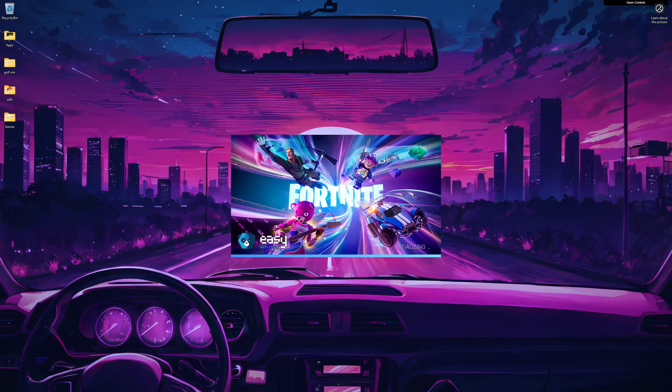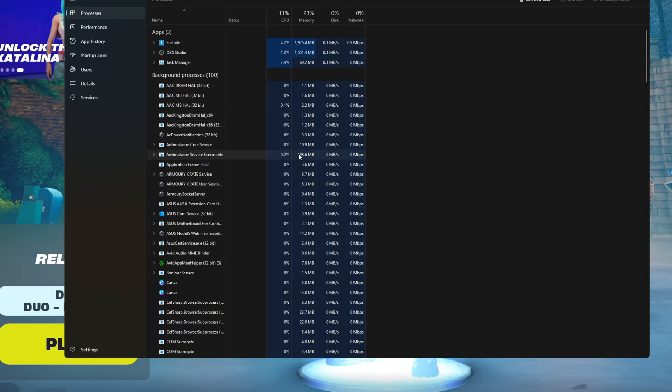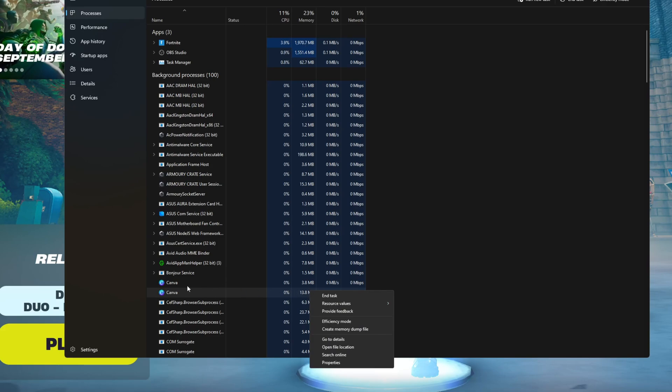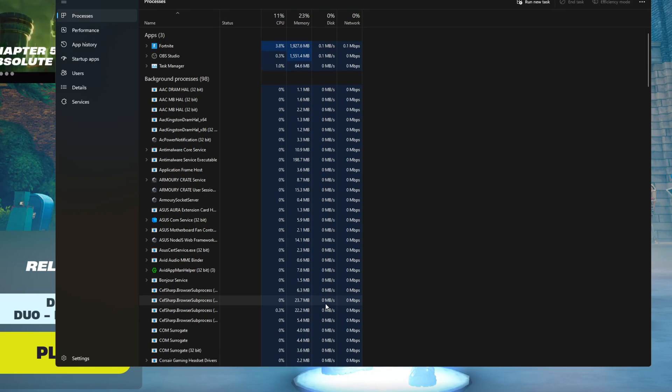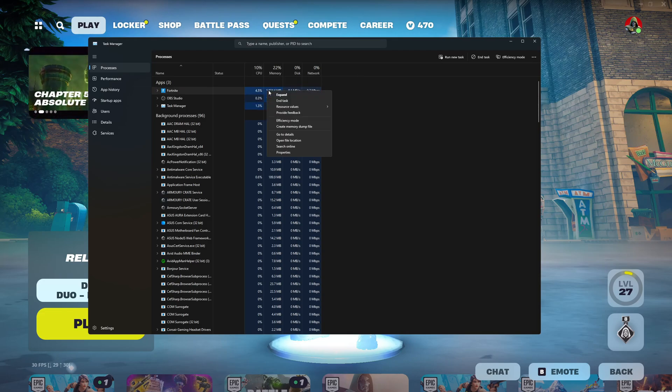Load up Fortnite — that takes us to step two. Hit Ctrl+Alt+Delete to bring up Task Manager. Here's a bonus tip: anything you don't want running in the background — like Canvas, Google Chrome, or Microsoft Edge — right-click and hit End Task. This takes a lot of load off your CPU. Some system services you cannot turn off, so leave those alone. Right now we're only running around 10 to 12 processes.